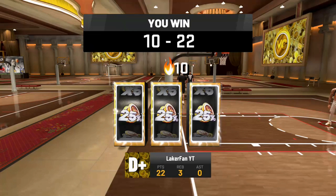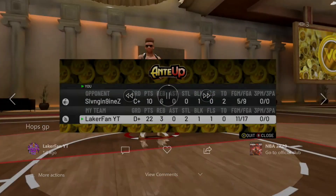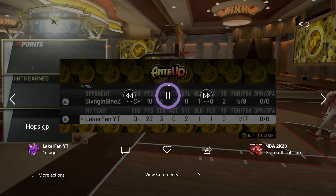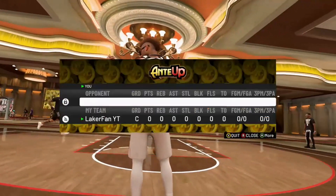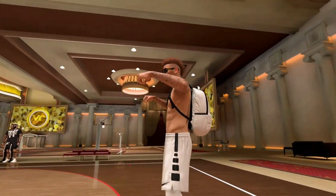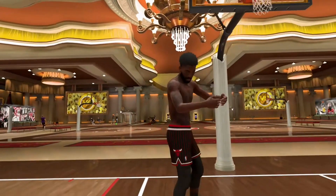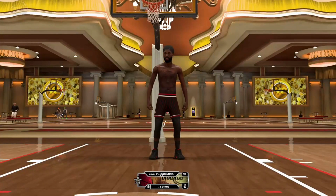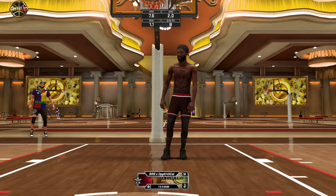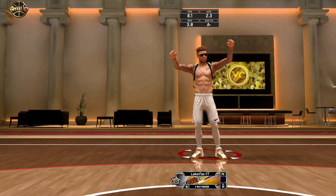I just wanted to show you guys this real quick — I was on a 10-game streak with this build, this exact same build we're working with right here. I just beat a post scorer the game before, and the game after that is when we ran into this guy right here, which is the 3 and D guard. Lockdown takeover, 3 and D guard, Superstar 1 Shooting Guard, 97 overall. I'm working with the two-way finisher at point guard, SS2.